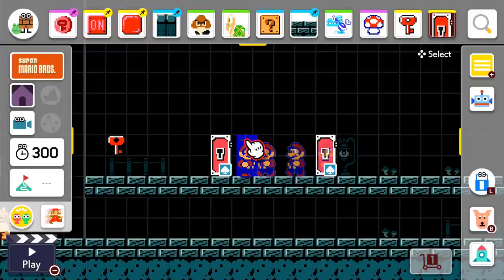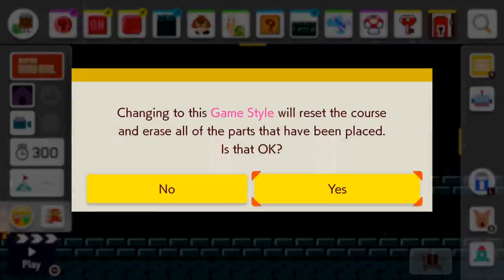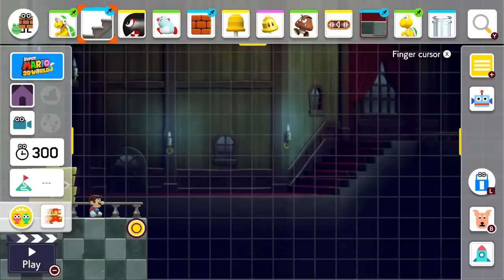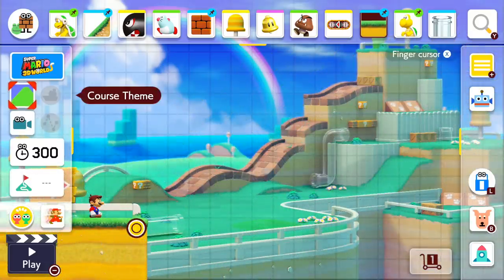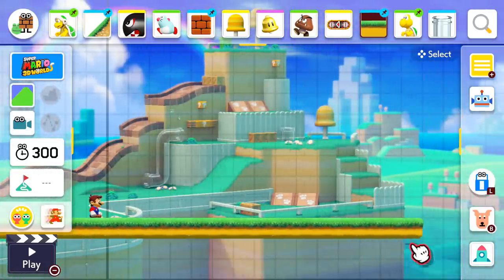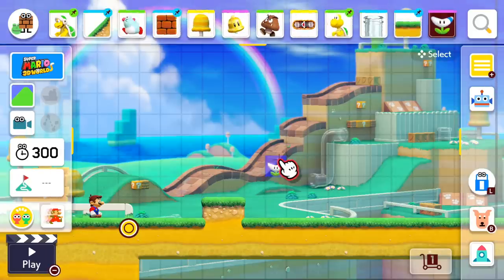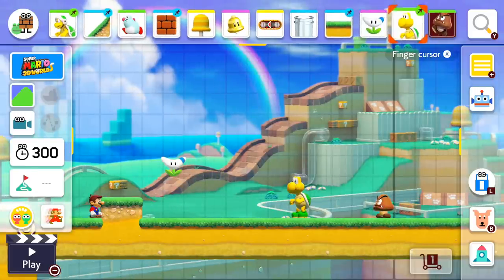Now we can move on to the 3D World style, which I believe has five more power-ups — an insane amount. We need some terrain and a happier level theme than the ghost house, like ground. So we have the new boomerang flower — let's plop it there along with a couple enemies and a clear pipe.